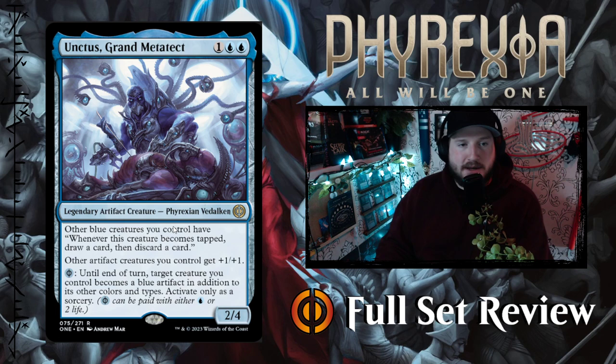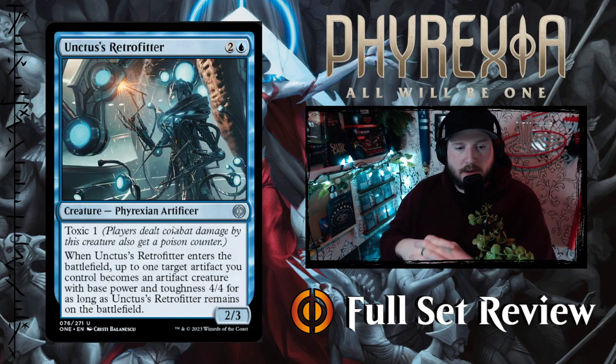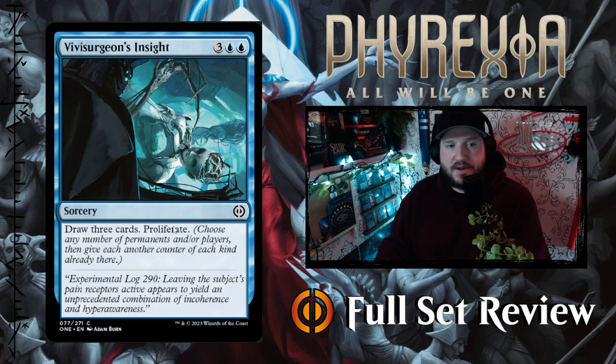Unctus's Retrofitter — two and a blue for a 2/3 Phyrexian Artificer creature with Toxic 1. When Retrofitter enters the battlefield, up to one target artifact you control becomes an artifact creature with base power and toughness 4/4 for as long as you control Retrofitter. So for as long as Retrofitter remains on the battlefield, that's pretty neat — it animates an artifact you have.